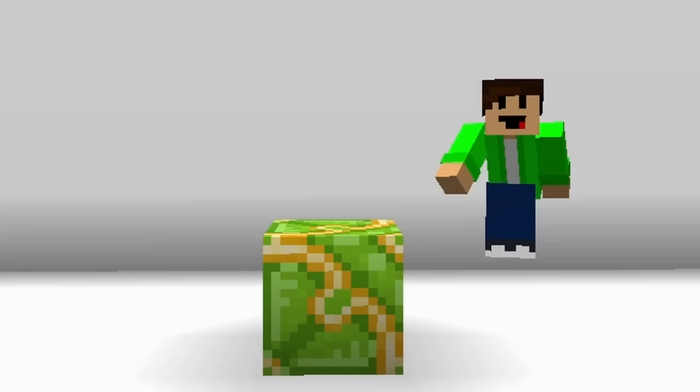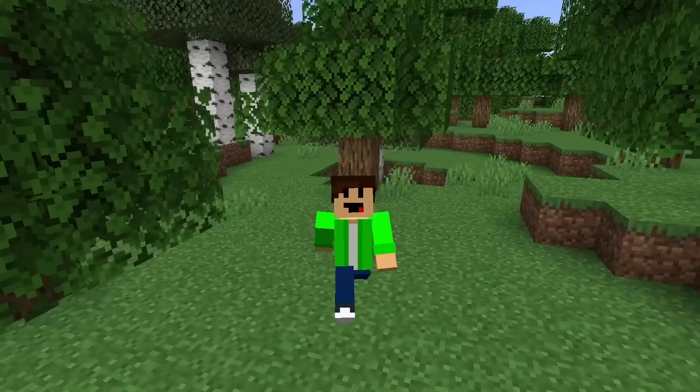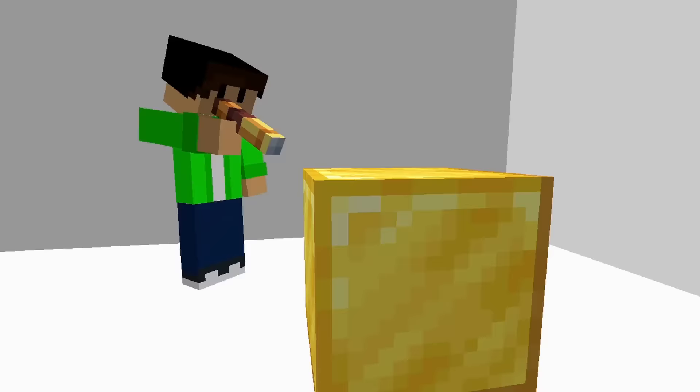Point number two is decoration — how good does the block look? Is it ugly? How well can this block be used in builds? All of these points will also help me rank the block. And lastly, any other cool features, facts, or secret uses will also be used to help rank the block.